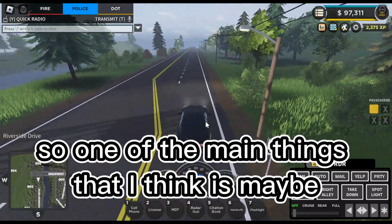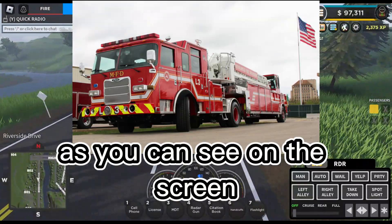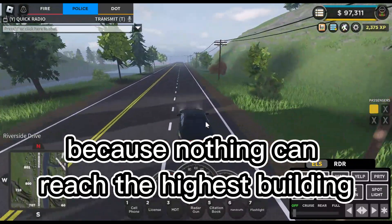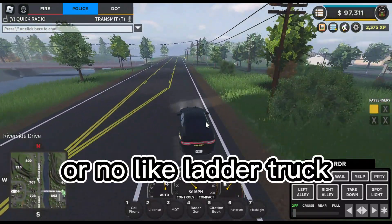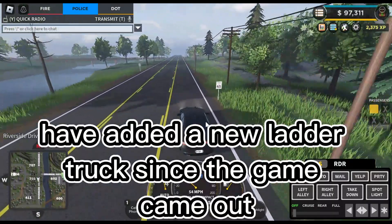One of the main things I think could be added at tier 150 is maybe a tiller truck, as you can see on the screen. That's a great addition for the fire department because nothing can reach the highest building in the URLC — it's just so tall. No ladder truck in the game can reach it, and they haven't added a new ladder truck since the game came out.